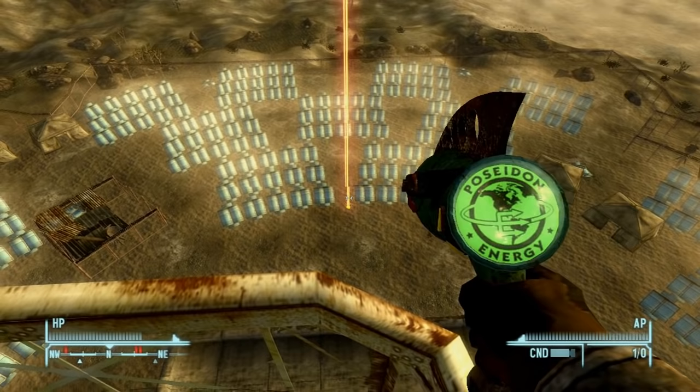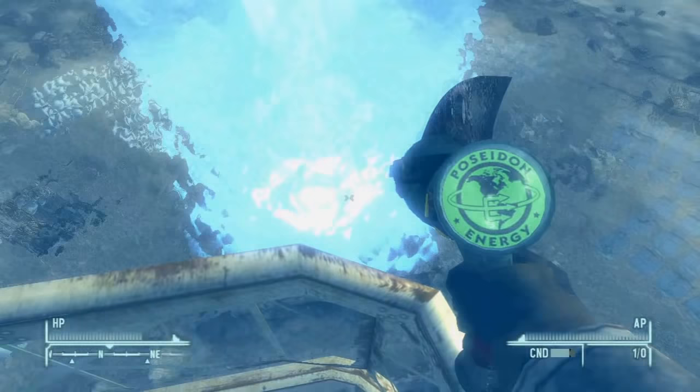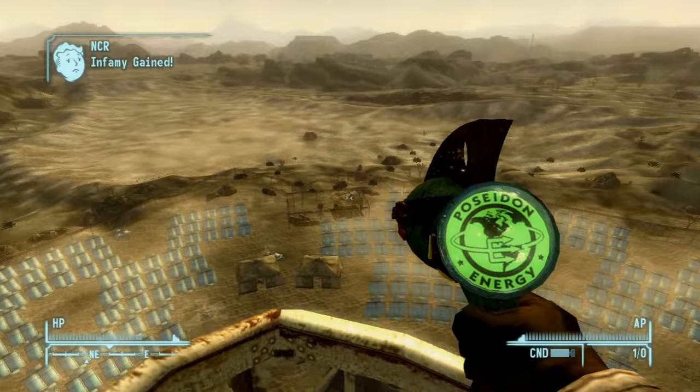I'm not gonna show you guys how to do That Lucky Old Sun quest — it's pretty easy — but this is what the weapon does after it's used. So there you go: a giant beam of solar energy. It kills everything within like a 100-foot range. I'm gonna show you what the real weapon looks like when you use it, but that was just kind of an example.